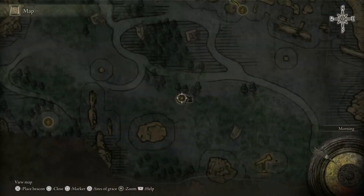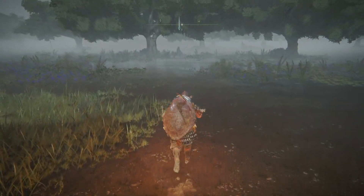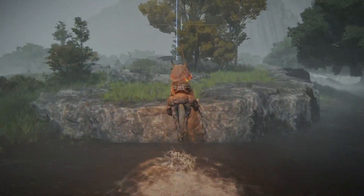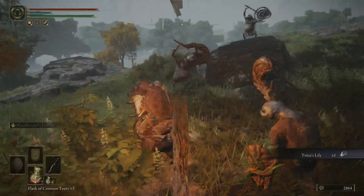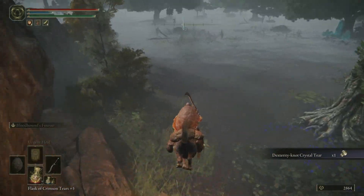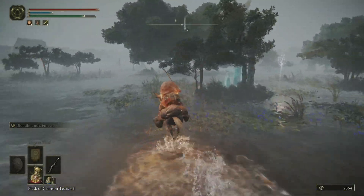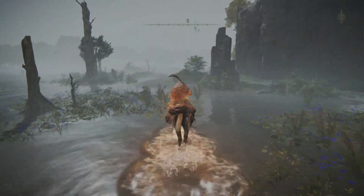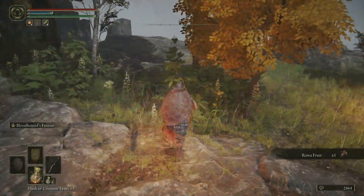We're going to hop across these little islands. On one of them we pick up the Dexterity-Knot Crystal Tear, which you can put in your Physic Flask for a dexterity boost. There's also a little candlestick that summons a ghost to lead you to a dungeon — we're going to find that dungeon later in this episode anyway, so you don't need to follow it since those ghosts move painfully slow.